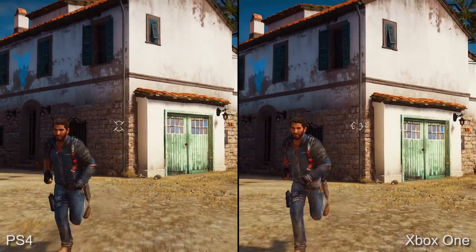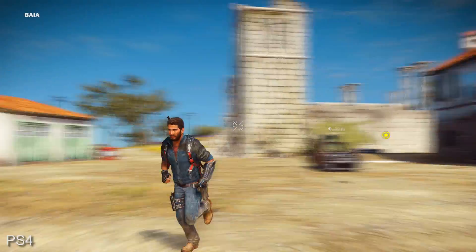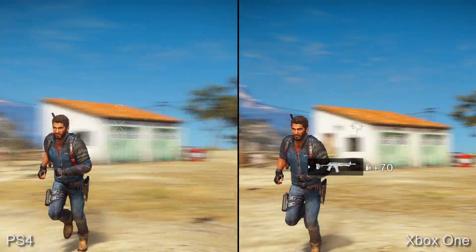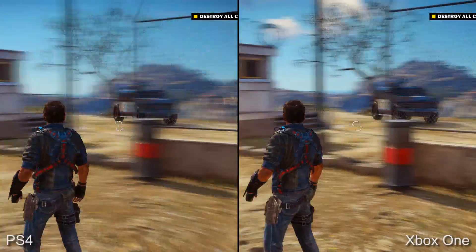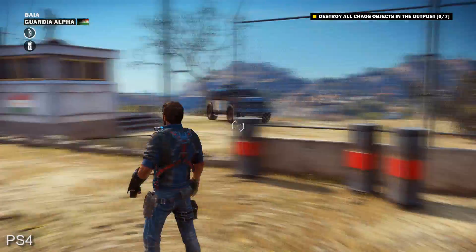Just Cause 3 is a 30fps game but it often looks a fair bit smoother, and that's down to its motion blur effect. There are two different implementations here: cutscenes have both object and camera motion blur, but it looks like the gameplay itself restricts this to just the camera only. But as you can see it is an excellent effect and works very nicely.